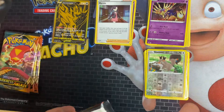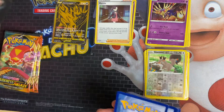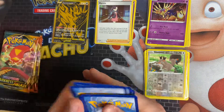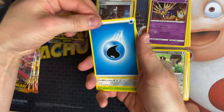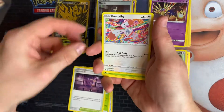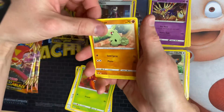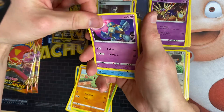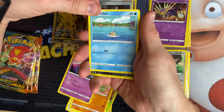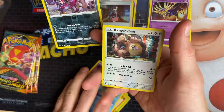Right, so we've got the Darkness Ablaze pack. That's the code card. We've got Water Energy, Lairon, Parasect, Spikemuth, Pangoro, Funnybear — I think that's the first time I've seen that one — Paris, Larvitar, Golett, Feebas, Hoopa reverse, and a Kangaskhan holo rare.